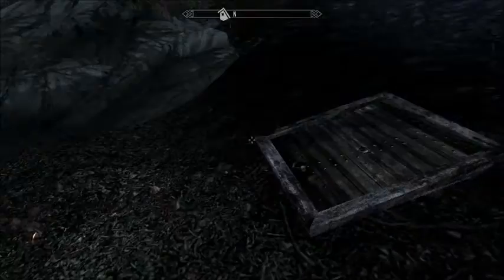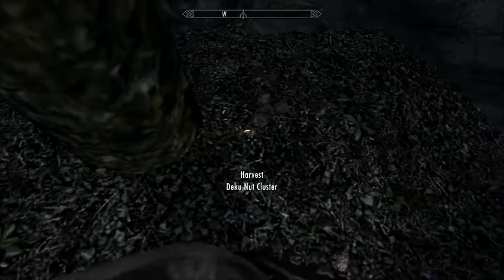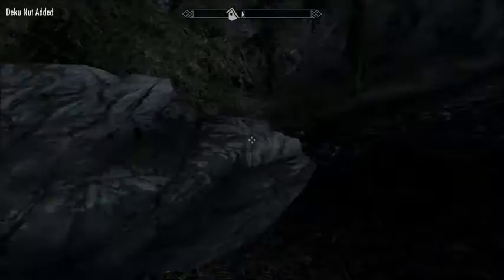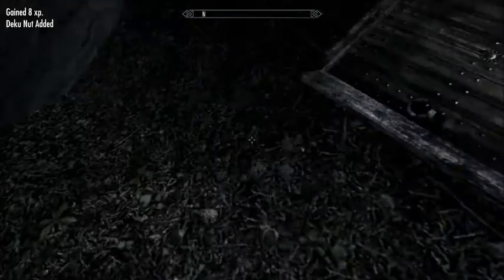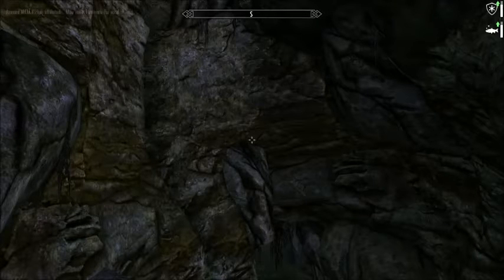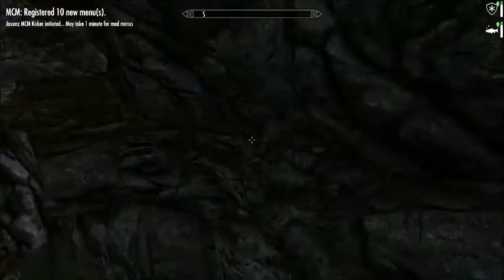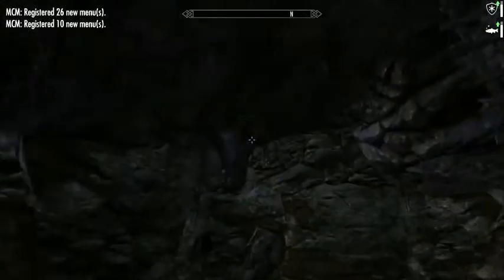Falkreath's Secret Grotto is marked by a pink fairy, and there's these guys next to it — these are Deku-nuts. You get the Deku-nuts. More on that in the Deku-nut video. As soon as you enter Falkreath's Secret Grotto, you have two options: you can go that way, or you can turn around and go that way.